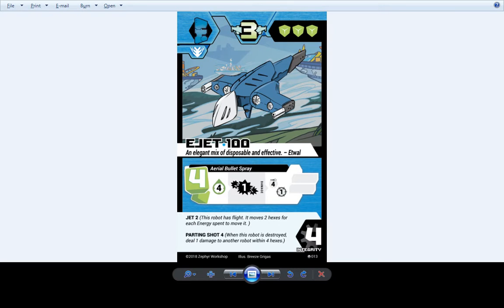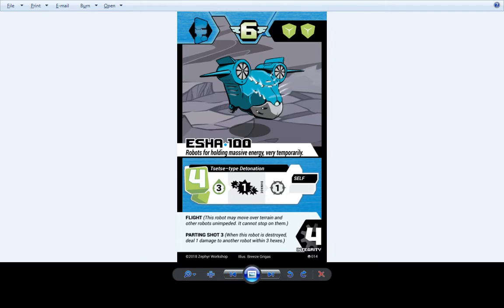EJet still has that Jet ability and still shoots guys when he dies. The whole idea behind Etwal's pre-built team is that your robots getting destroyed matters — Etwal himself gets more powerful when his allies die, and several robots on this team have an ability called Parting Shot, which deals damage when they get destroyed. Esha rewards you when he blows up — but the difference is this robot just blows himself up. You can get that extra point of damage on another robot or kill another robot for sure after he dies.